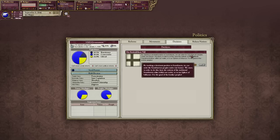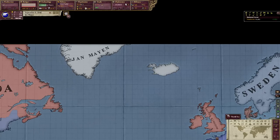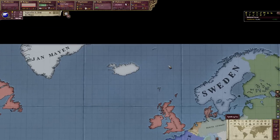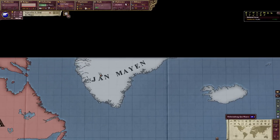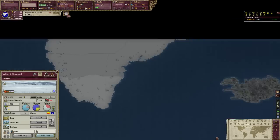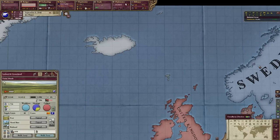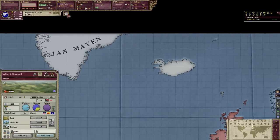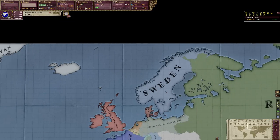And there we go — the Polar Bear Purchase. Denmark accepts. Denmark has agreed to sell us all of their polar bears. We lose some money, but basically what this does is we buy all the polar bears — and as a result we just bought Greenland, Iceland, and the Faroe Islands from Denmark. We now own them, which means the polar bears are finally united under one flag. It's a glorious day.